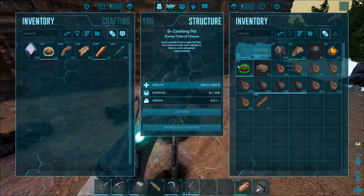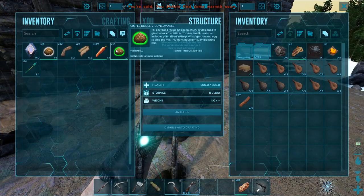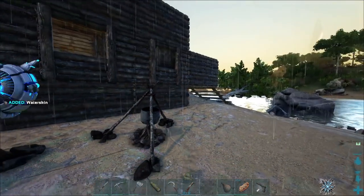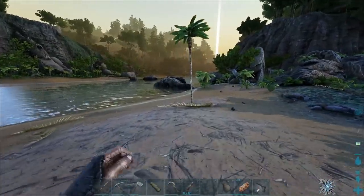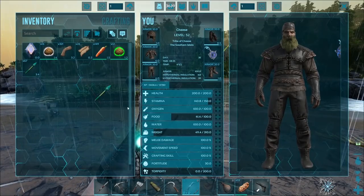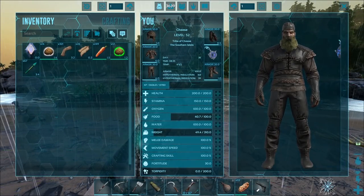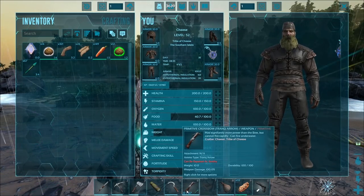Turn your fire off, and now we have 14 basic and 12 simple kibble — you've made your first kibble. I'm going to take one of my water skins back so I have some water when we're out. Now let's see if we can find some dillos. Make sure when you go taming, always check that you have your tranq arrows on your crossbow or bow and not regular arrows.